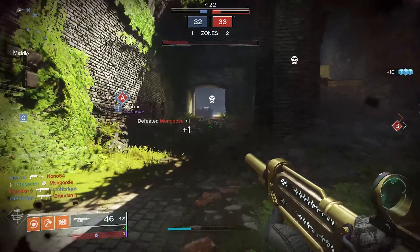You can also opt for the Bottom Tree Sunbreaker for the Sun Warrior buff in PvP. In Elimination and quicker modes it might be of more value, but overall the Middle Tree is the way to go. You'd also want Ashes to Assets since you throw so many grenades. You could go for Discipline if you miss a lot, but otherwise Intellect is the way to go.